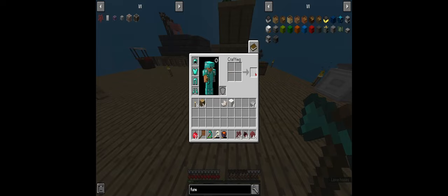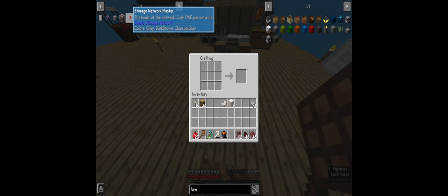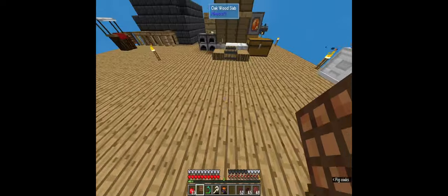We got the amount of quartz for the block - there we go. The netherrack sapling is done. The first thing we are going to build is a storage network master. We need storage cables, blocks of quartz, and a diamond. The storage cables are pretty easy - they're stone slabs and two iron ingots.